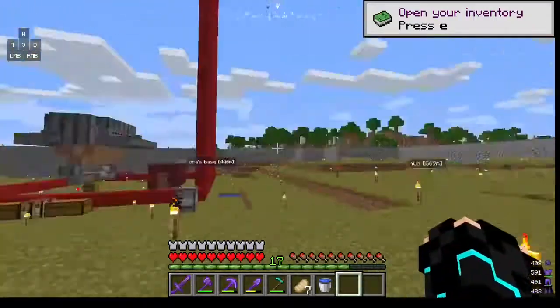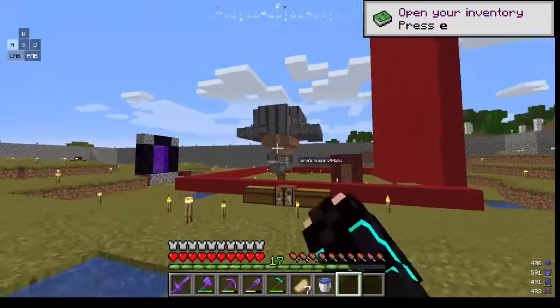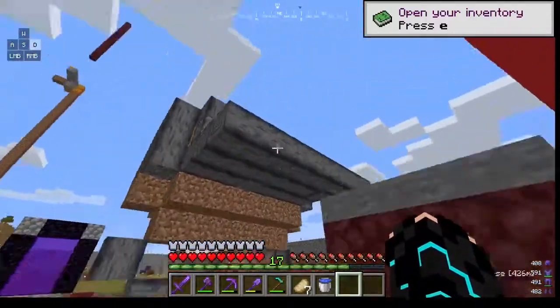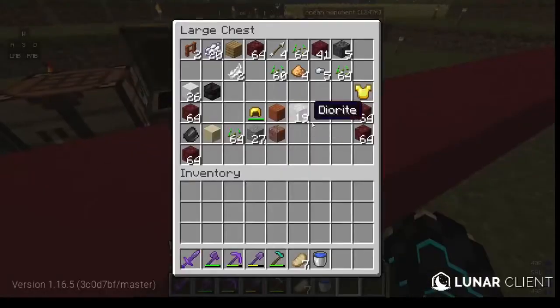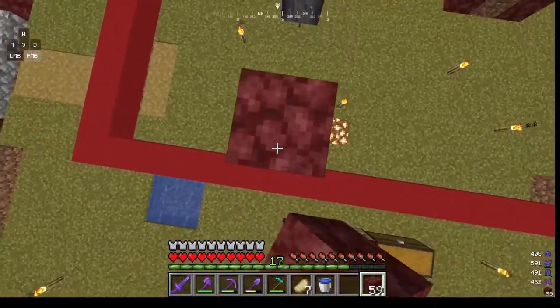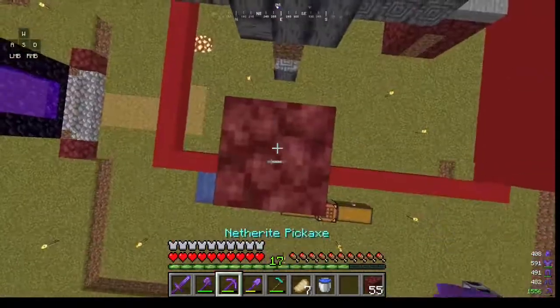Let's first start with my base. So first, my base - we have my sugarcane farm. It's really important, I'm gonna get some blocks so fast. It's just a sugarcane farm, you can see it's just like a sugarcane farm.